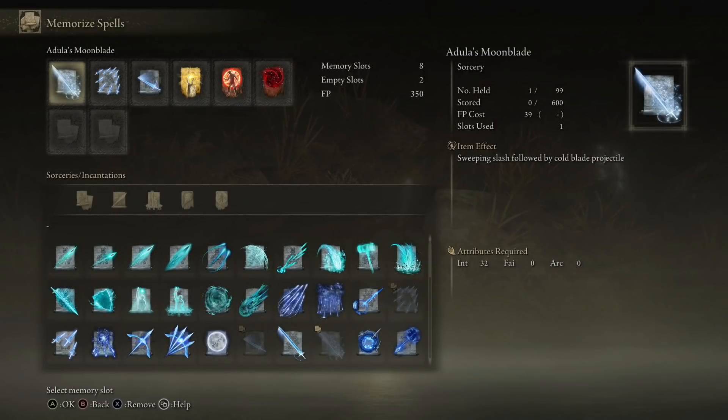I'm pairing Lusat's Glintstone staff with Adula's Moonblade spell — absolutely gorgeous spell. I can dual wield my Katana with this spell and deal insane amount of damage. But in close range I would recommend you to use Saurian Slicer. It's a really quick spell to cast, really dope in close range. But Moonblade — bellissimo, mamma mia, gorgeous.